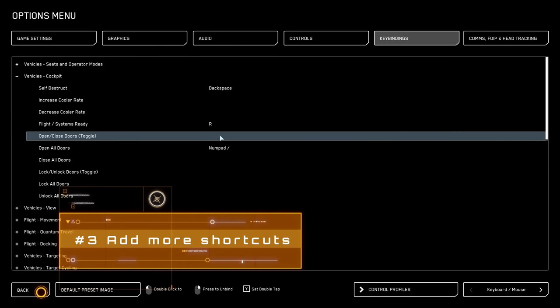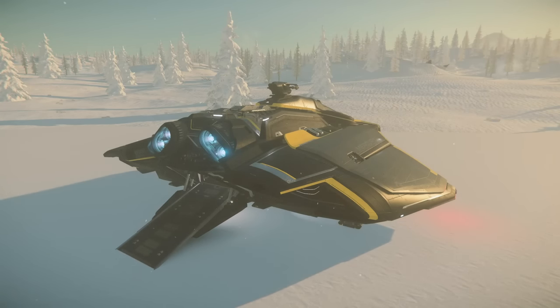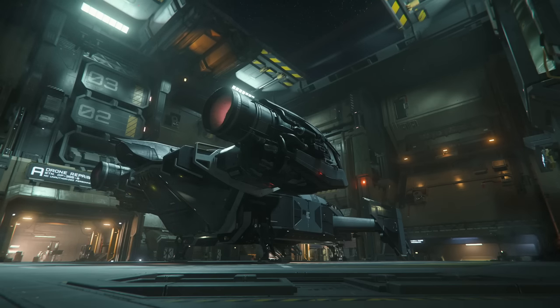Sticking on shortcuts for tip 3: you can bind additional ones. I like to have a hotkey for open exterior, as it can be quicker than searching around the dashboard of different ships. I also rebind my call ATC button, which defaults to a hold of N, to F3 as I find it more convenient for requesting take-off and landing. Bonus tip: if you've just got to your ship and can't work out how to get rid of that big hangar door, just call ATC and they'll get you moving.